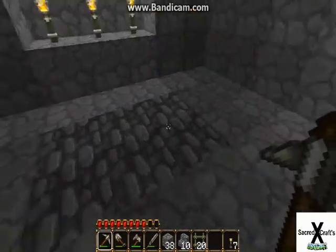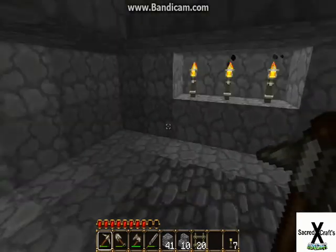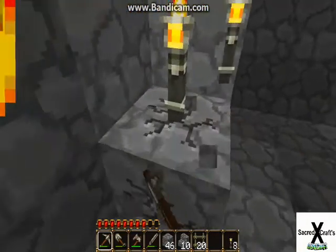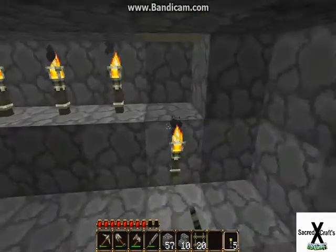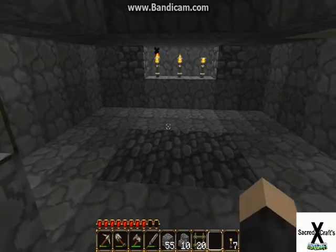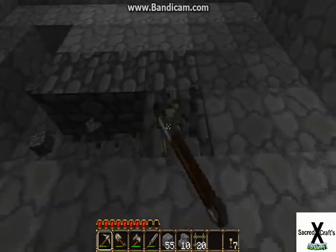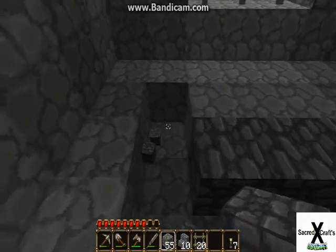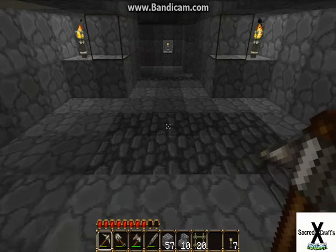That looks a little strange for the torches, but there's a little glitch there. I'm gonna remove these. Will that do? Probably needs to be out one more. Actually, I'll try and minimise the torches since I don't have that many left. That should do, because I want it one, two, three by four, maybe five - three by five?